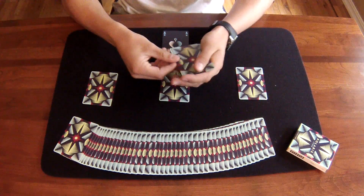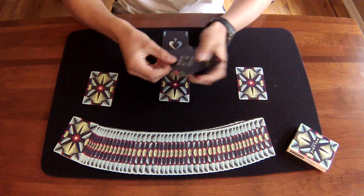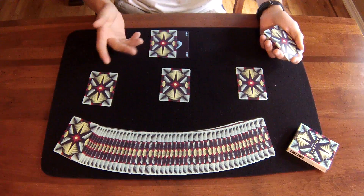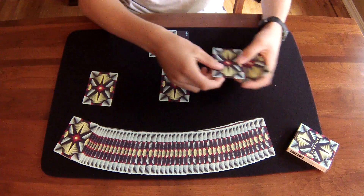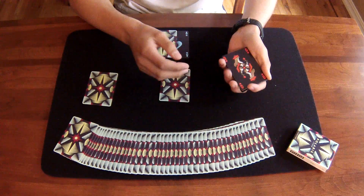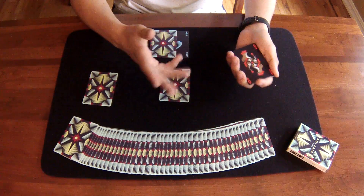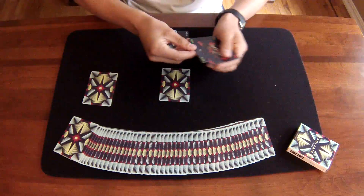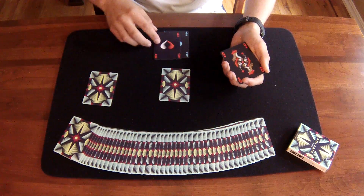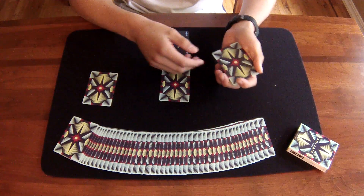Now, next what I'm going to do is take any one of these four cards — I'll just take the top one to be consistent. And I'll take one of the aces and just place it somewhere in the center of this packet. The whole point of this trick is trying to get the aces and the random cards to switch places. Now, just with one snap, I actually get the ace to travel from over here to over here. That was pretty cool, but that's only with one of the aces.